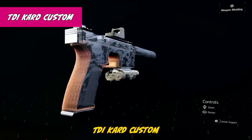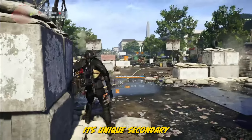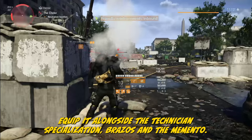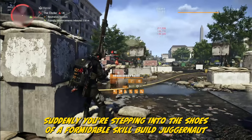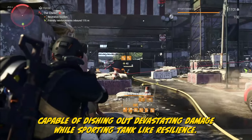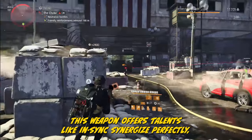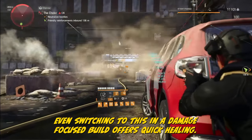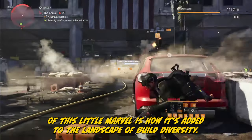The TDI Card Custom is a Dark Zone-exclusive pistol that packs a punch and exciting potential. Its unique secondary attribute grants an extra skill tier, becoming a catalyst for powerful builds. Equip it alongside the Technician Specialization, Brazos, and the Memento — suddenly you're stepping into the shoes of a formidable skill build juggernaut, capable of dishing out devastating damage while sporting tank-like resilience. The talent synergies this weapon offers are remarkable — talents like In Sync synergize perfectly. Even switching to this in a damage-focused build offers quick healing. Perhaps its greatest achievement is how it's added to the landscape of build diversity.